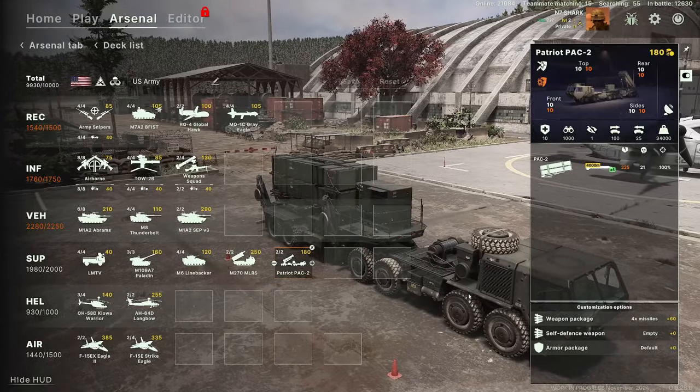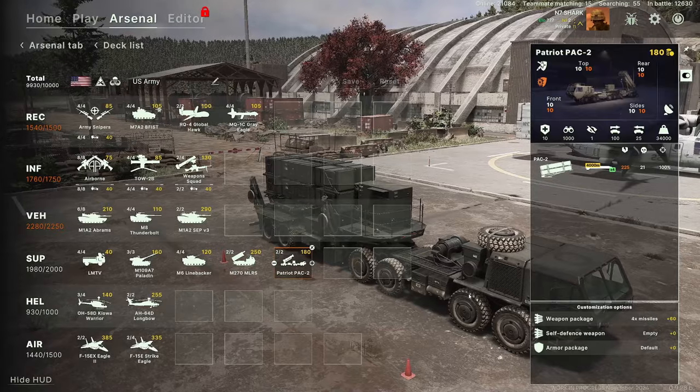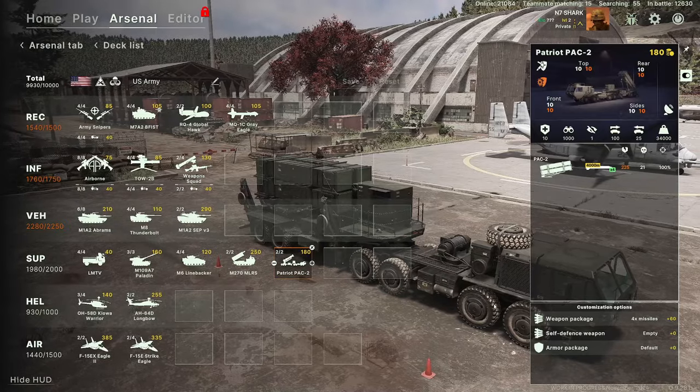Leaving the radar off until needed allows you to avoid enemy suppression of air defense — the SEAD missions, the anti-radiation missiles — until you actually need it. Then you can take a shot, knock down the enemy airplane, turn off the radar, pack up, relocate, and turn it back on.